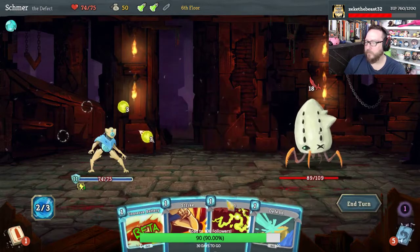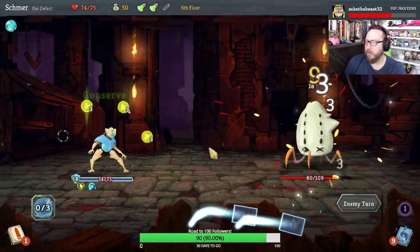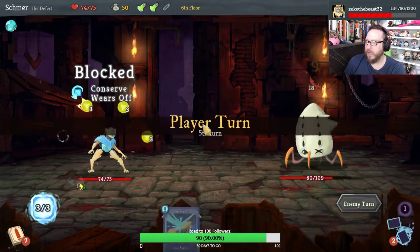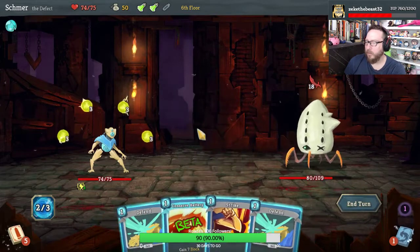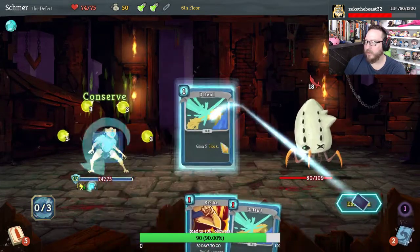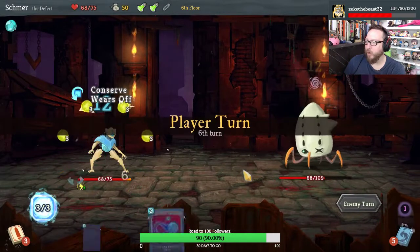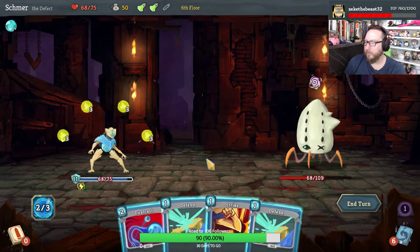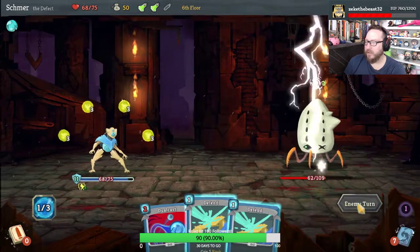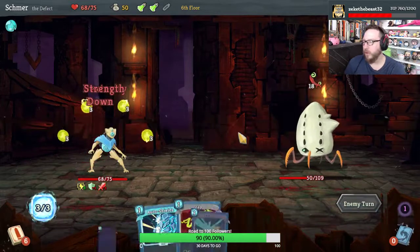Auto Shields is great. Zap and Conserve Battery — we take zero and we do nine. As long as we can get enough block on a turn-by-turn basis, we're good. It's not quite enough block, but we're doing 12 damage every turn with our orbs, and that's pretty powerful stuff. Our orbs are good.